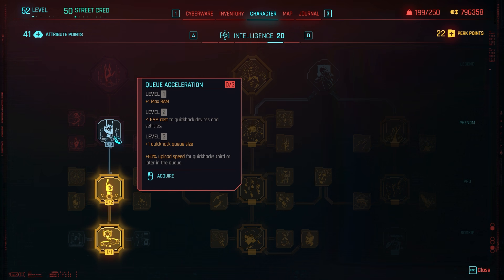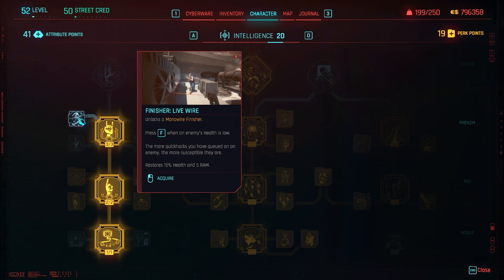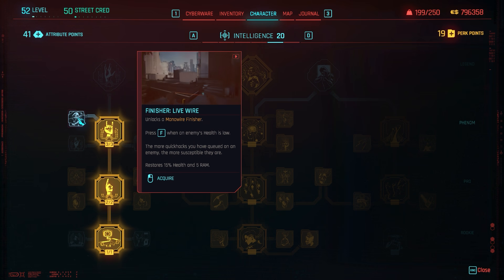Queue Acceleration: at level two gives minus 1 RAM cost for quick hacking devices and vehicles; at level three adds plus 1 quick hack queue size and a 60% upload speed for quick hacks third or later in the queue. There's also a Monowire finisher perk: when an enemy's health is low, press F to get 15 health and 5 RAM back. The more quick hacks queued on an enemy, the more susceptible they are to being finished.